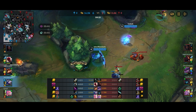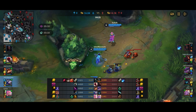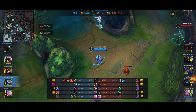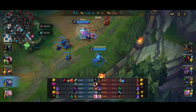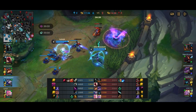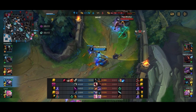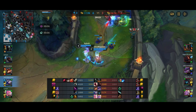I'm sending out the Hawkshot to check for vision and generally see Kalista on the roam, but she doesn't quite get caught coming back to lane — she goes the long way around instead, which is of course the better thing to do. And here we're just going to continue farming the wave. Not too much happening, though we do have a decent amount of action in lane.